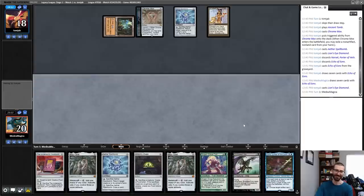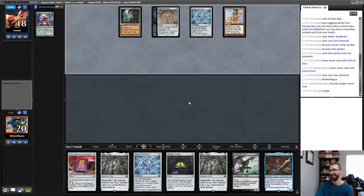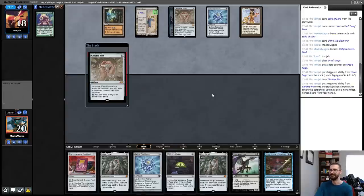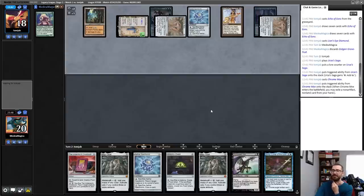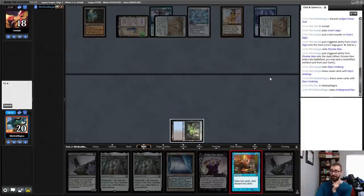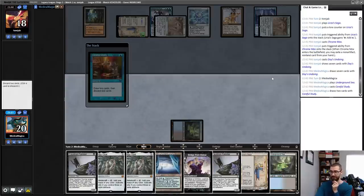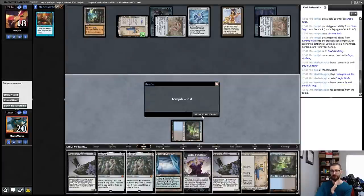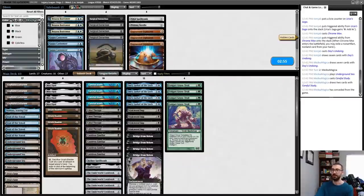I'll be hard discarding a Golgari Grave Troll here in an attempt to get something started. I just don't have creatures that enter from the graveyard though, right? My opponent's so far ahead. Considering just conceding here to hide information, because this hand is not good. Underground Sea, Careful Study — and I think if I don't draw something good here, I just concede to hide information. My opponent's Urza Saga is just better than mine. Those Urza Saga tokens are just going to clearly outpace what I'm doing, and my opponent has cleared the graveyard twice and will regularly do so.